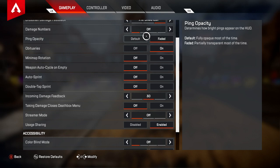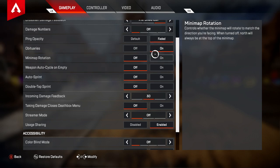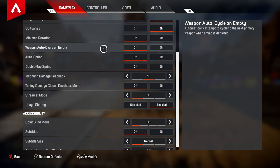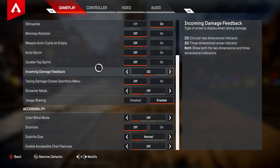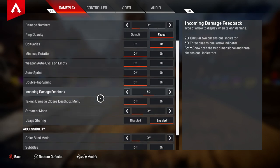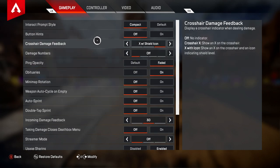Damage numbers are probably more useful in ranked, because you know how much damage you're doing to someone. But in pubs, if you want to take your mind off things you don't need to focus on, turn damage numbers off — you will see a little bit of a difference. Ping opacity, you want that faded, because when someone spam pings a location, you want to be able to see through it rather than have it a solid color on screen. Obituaries, keep them on. Minimap rotation, off. Weapon auto cycle on empty, off. Auto sprint, off. Double tap sprint, off. Incoming damage feedback, 3D. Taking damage closes death box menu — you want this off, because it allows you to loot up pretty easily. If someone's shooting at you from far away and you know they're not going to kill you, you can loot while taking some damage. Some gameplay settings aren't crucial, but some are — such as the damage numbers and the crosshair damage feedback.